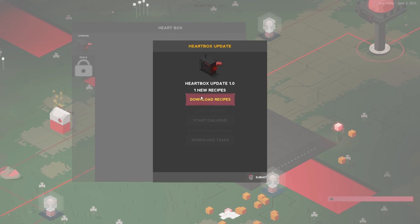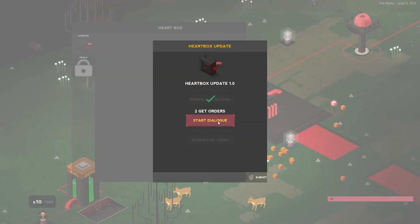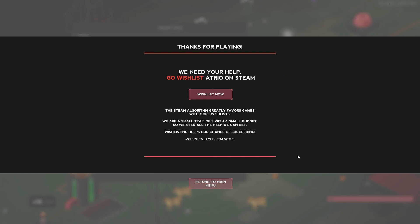We've got a hardbox update — one new recipe. New things we get: ingot, quartz glass, and water pump. Employee connection software — how am I doing so far? Using data from 10,345 models, we have performed absolutely average. Great. What's next? Incredibly short lifespan. I still don't know why you were designed to ask so many questions. Well, that's me! Steven, Kyle, and Franco are working on this — if I've pronounced your names wrong, apologies. Definitely this is a game you should go wishlist — I really enjoyed the concept of it, and the link to their Steam page will be in the description below. If you enjoyed this video, leave a like and do consider sharing and subscribing. This is Ashes Bashes signing off — until next video, game on.